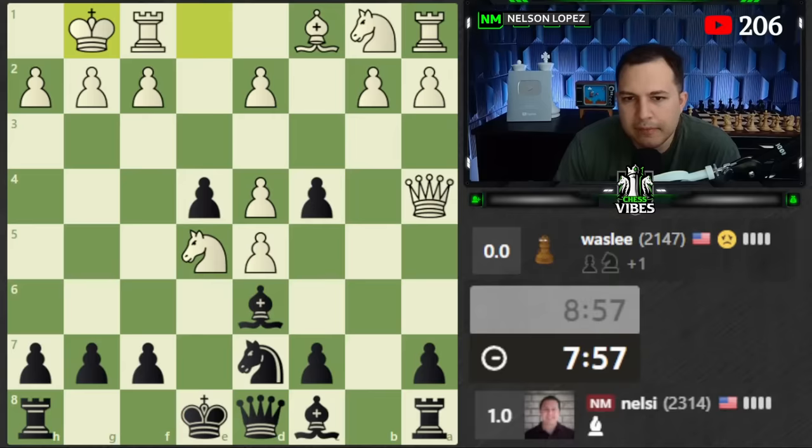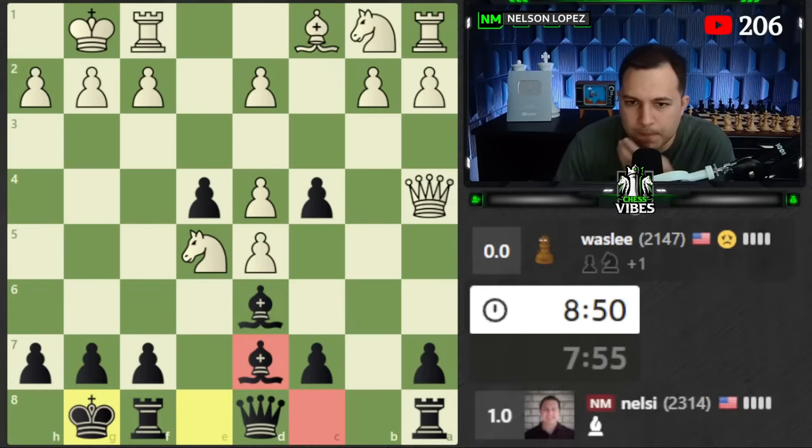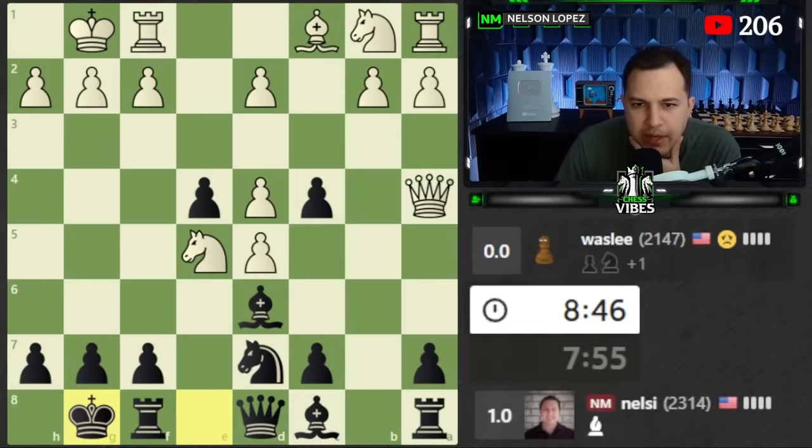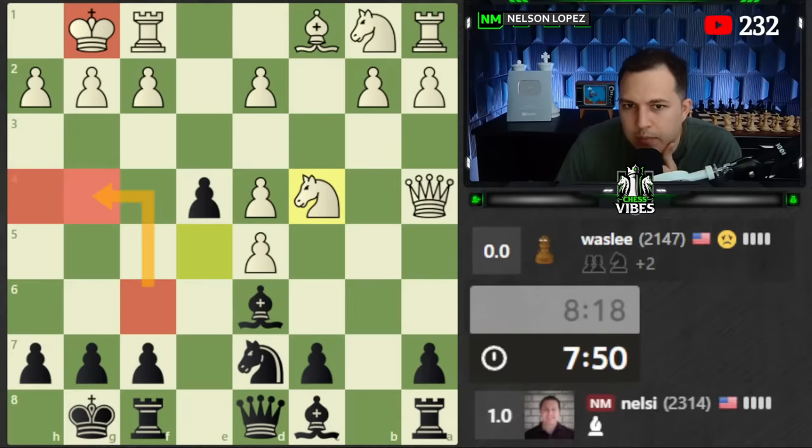Can't take this just yet because of the pin, but after I castle that will be a threat. After castling, I can recapture with the bishop if white wants to take. Does it make sense to consider a Greek gift sacrifice? My knight's a little bit slow to the party so I don't think it'll be good enough. White's pieces are not really set up to defend the king side though so it might still be a possibility.